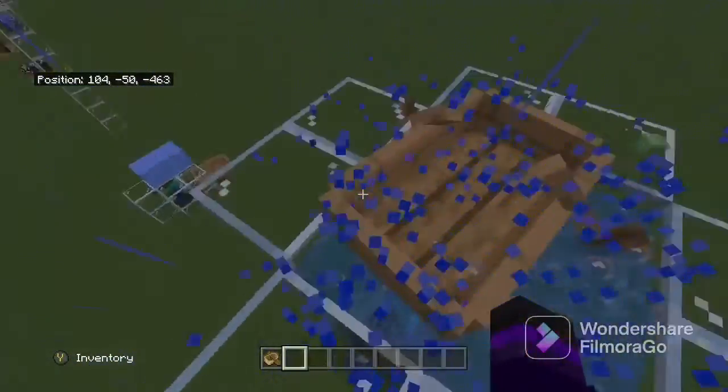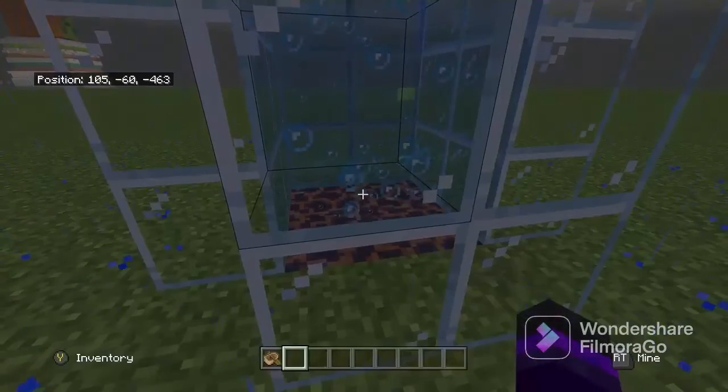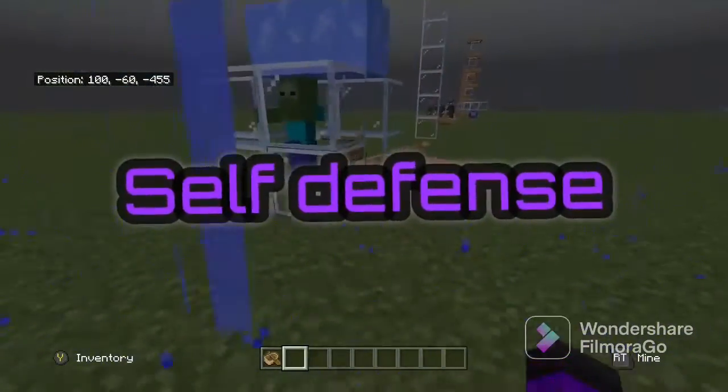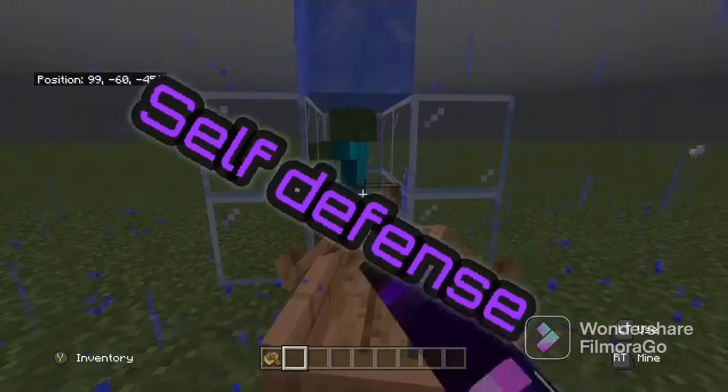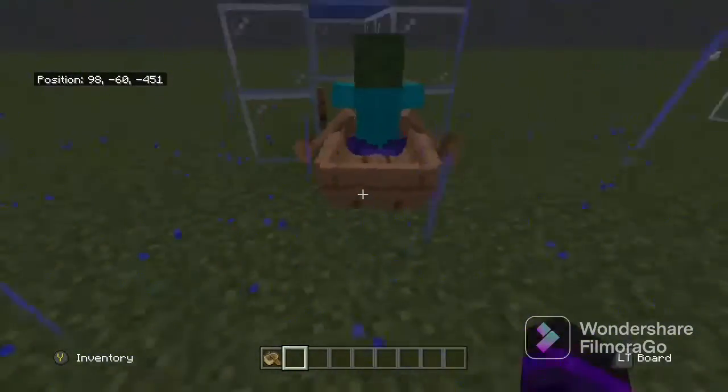If you put a boat over magma blocks in water streams like this — they have to be full blocks — so it doesn't work. In survival, it will break the boat anyway.